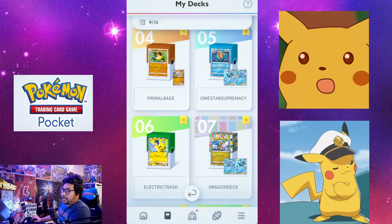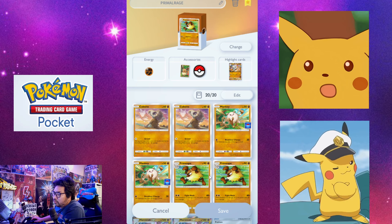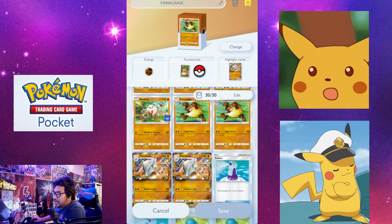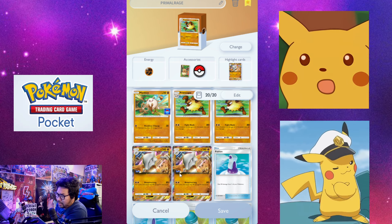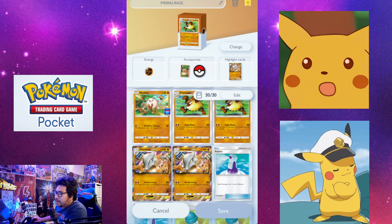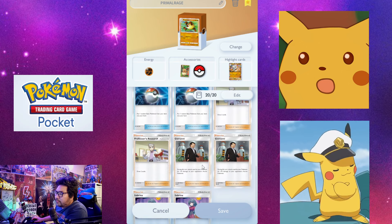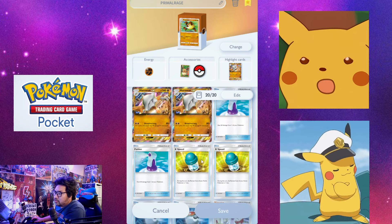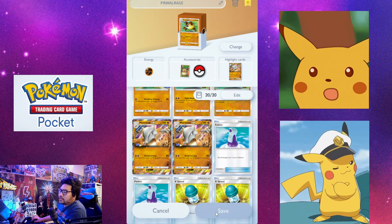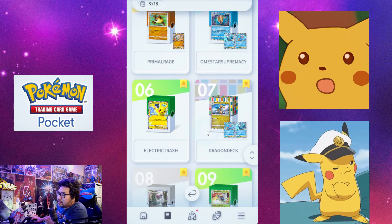Then this one for the Mankey deck — I'm really happy I was able to build this. I have two Primeapes from pulling left and right, and I got Marowak from the initial booster packs and also from Wonder Pick, so it was fairly easy to build. Same support cards: Sabrina, Giovanni for surprise damage, Professor Oak, Pokeballs, EXP Share to swap in between, and Potions. I think these are the best options right now.